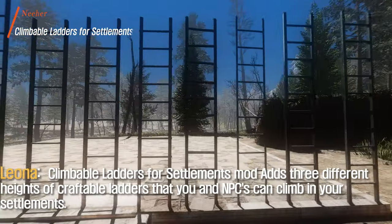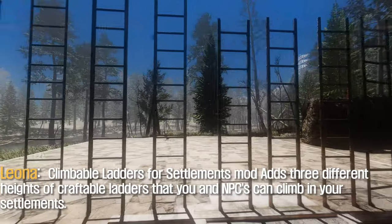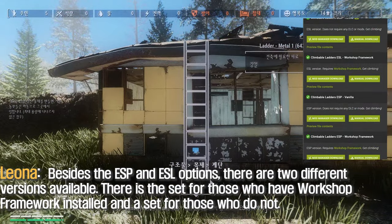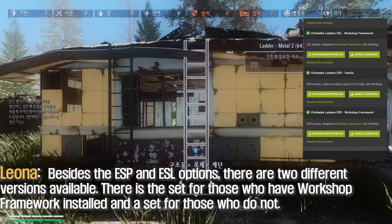The Climbable Ladders for Settlements mod adds 3 different heights of craftable ladders that you and NPCs can climb in your settlements. Besides the ESP and ESL options, there are 2 different versions available: one for those who have Workshop Framework installed, and one for those who do not.